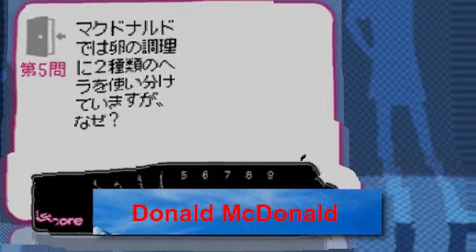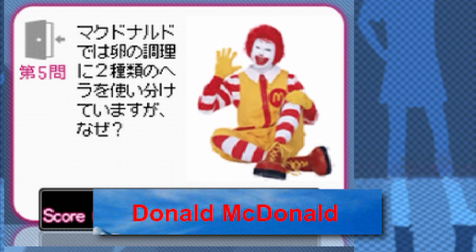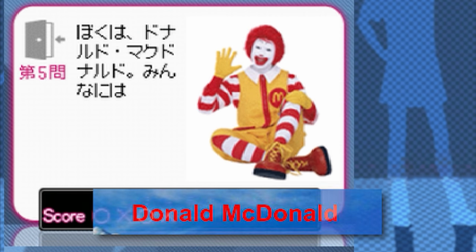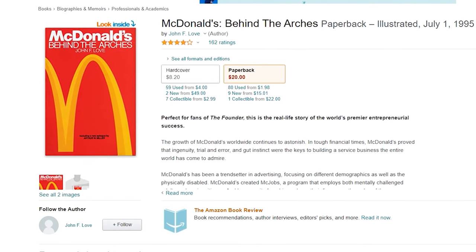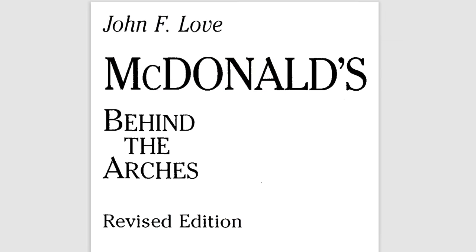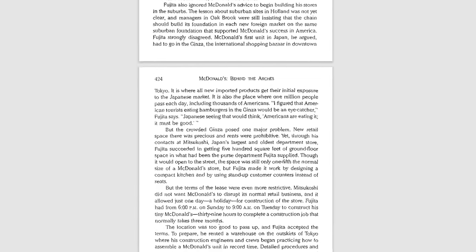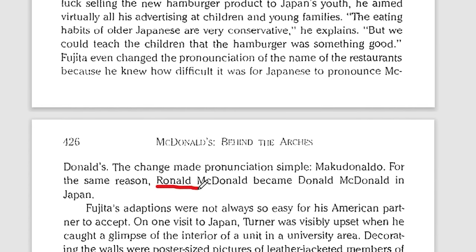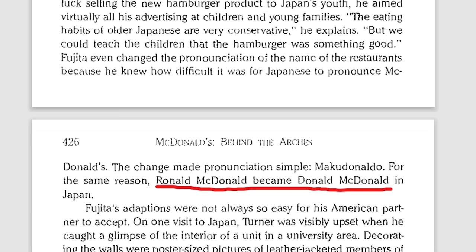Donald McDonald: in one of the quizzes in eCDP, one question refers to the iconic McDonald's clown as "Donald McDonald." This actually isn't a typo — in Japan, Ronald McDonald is actually named Donald McDonald. According to John Love's book McDonald's Behind the Arches, this change was made back in 1971 by Japanese entrepreneur Den Fujita, who helped McDonald's launch in Japan, just to make the name a little bit easier to pronounce.